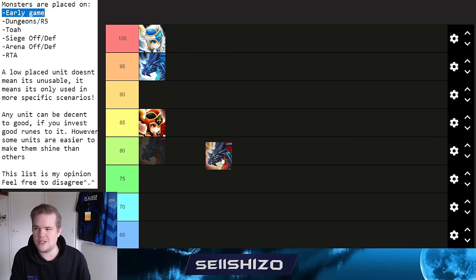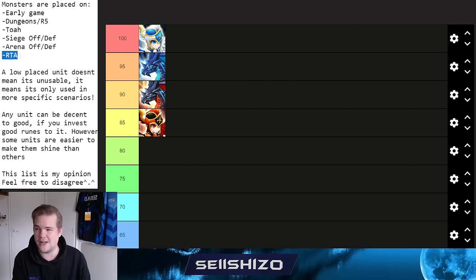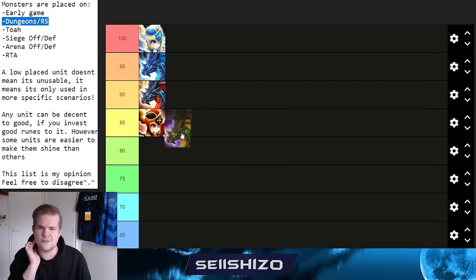Cyrus gets a 99. He's strong in arena offense, siege offense, early-game stage clearing, and TOA — the only things he's weak in are RTA and dungeons. Build him on Swift, Fatal, or Rage, and aim for high accuracy so his skill 3 reset lands reliably. That skill 3 reset is very strong in the right contexts.